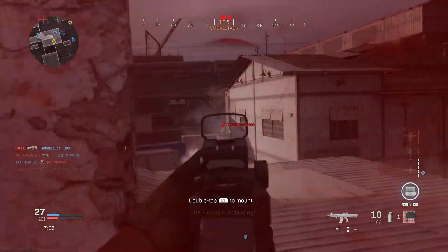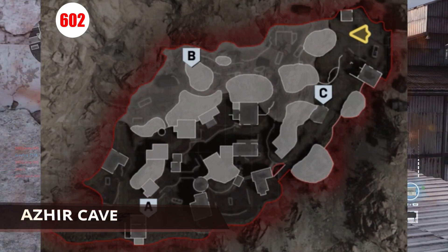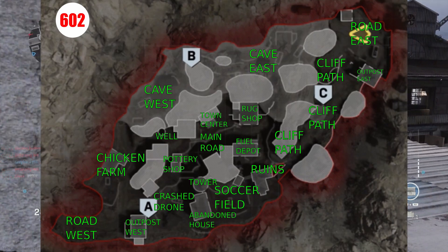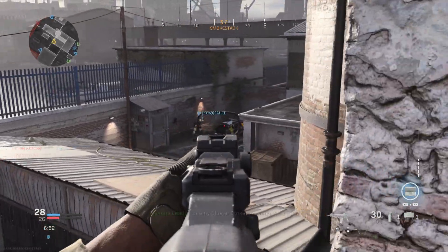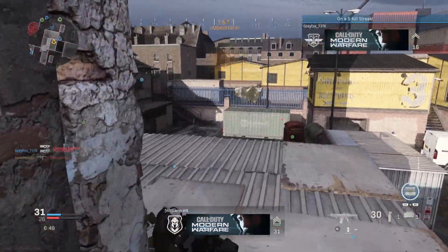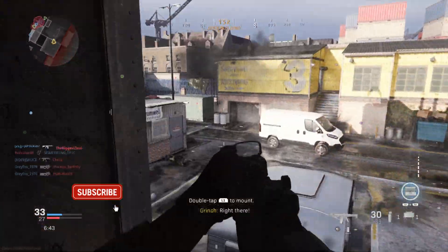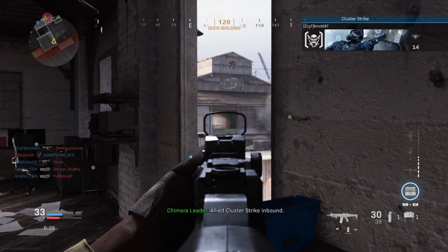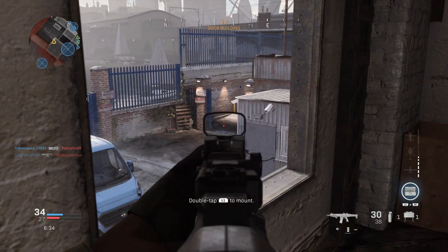Our third map is Azir Cave. This is a map that most of you will probably already be familiar with since it was in the beta. I was a little bit disappointed that the cave only had two callouts — Cave East and Cave West — while the middle of this map had many different callouts, such as main road, tower, abandoned building, fuel depot, rug shop, and town center. Overall, I think Azir Cave is an okay map. It's definitely middle of the road — far better than Anaya Palace, but not nearly as good as Arklav Peak.